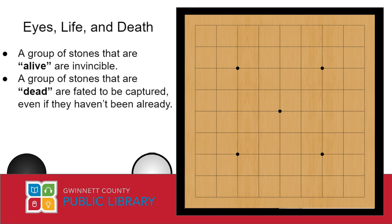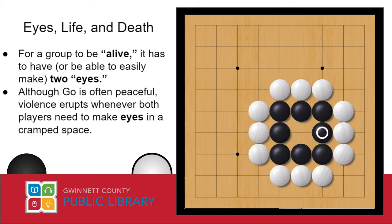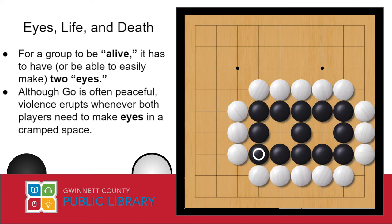In Go, there is an important concept called life and death. A group of stones that are alive are invincible and impossible to capture, while a dead group of stones are fated to be captured even if they haven't been already. There's a minimum shape you have to be able to make with your stones in order to make them alive. This white formation of stones here is called an eye. If we've made an eye but white is surrounded on the outside, since our group still has one liberty — one empty space here in its center — these stones have not yet been captured. But all white has to do is place a stone right here in the middle of our eye, and now our entire group is taken off the board. Making one eye by itself is not particularly helpful. But if we have two eyes, then there is absolutely nothing our opponent can do to our group.